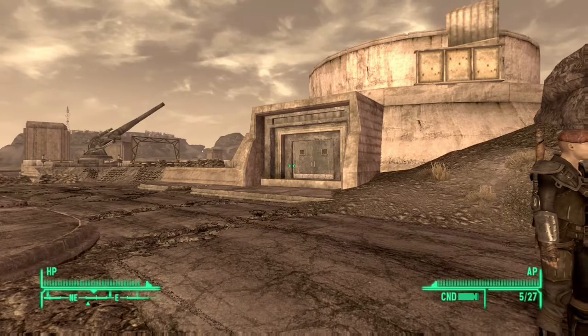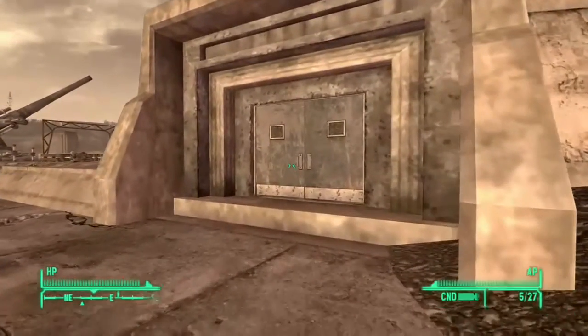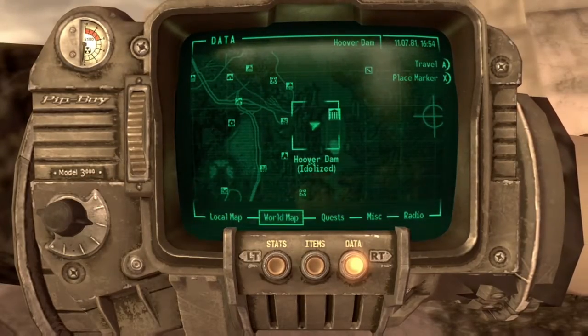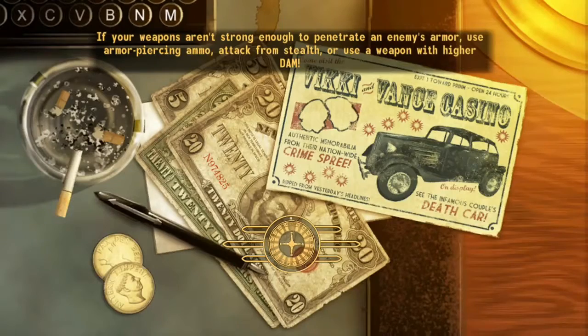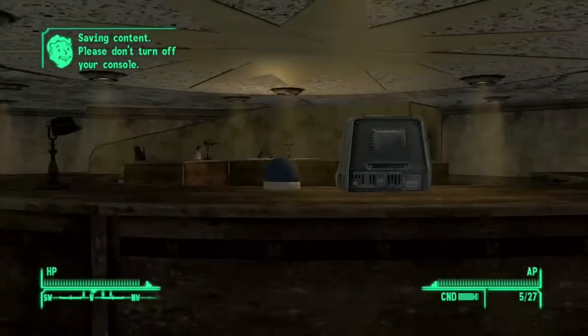This next one is in the Hoover Dam, the visitor center. Just go through these doors. The Hoover Dam is directly east of the map. And it's right in front of you, next to the terminal.